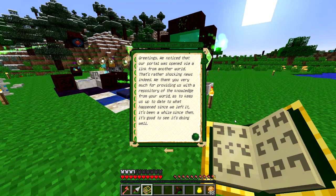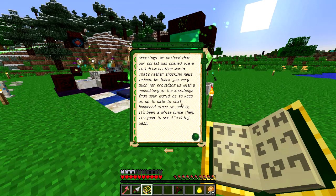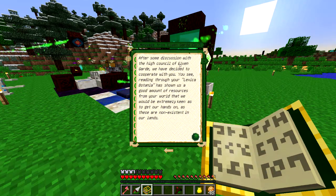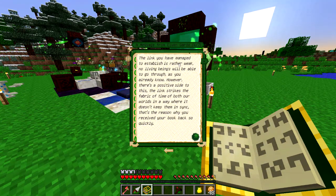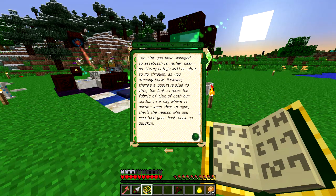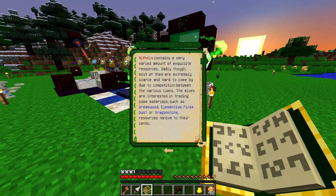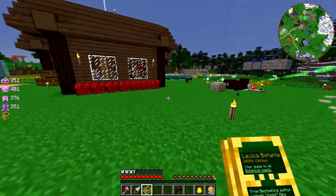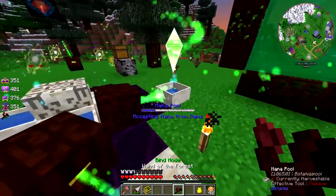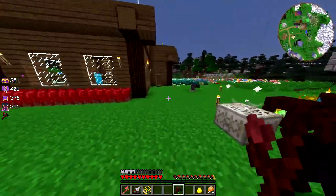So this is a message from the elves. We've connected their world to ours via a portal, shared our knowledge, and they are willing to trade resources. Let's check these mana pools again — they're actually gaining, so we'll be able to maintain this portal for quite a while. No need to rush too much here.